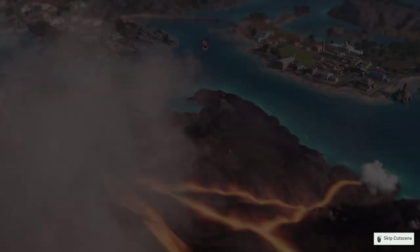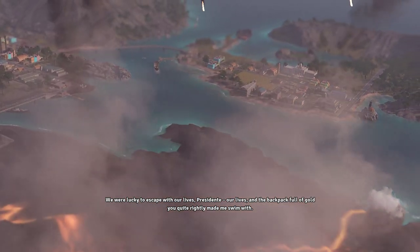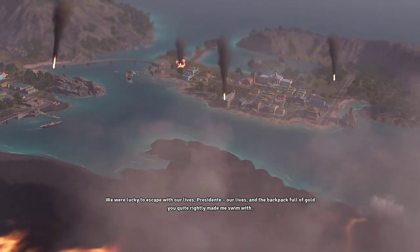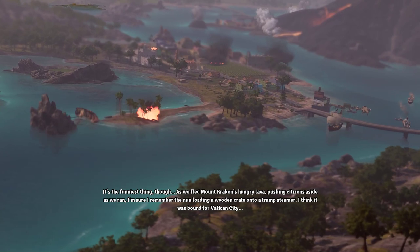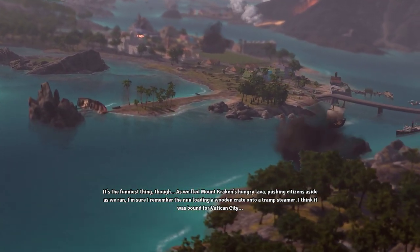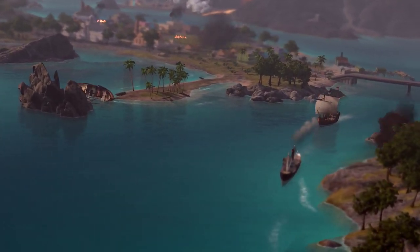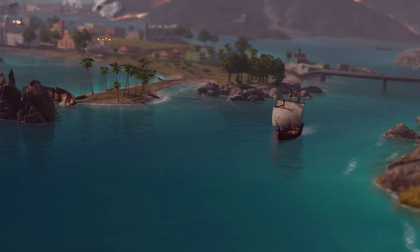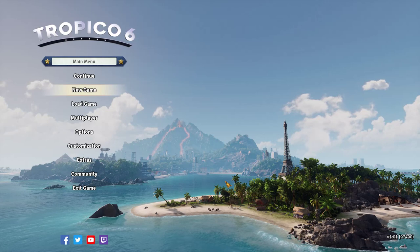Do the thing! Is this the end of the mission? Just as we're being attacked? We're lucky to escape with our lives, Presidente — and the backpack full of gold you quite rightly made me swim with. Our whole place is being obliterated. As we fled Mount Kraken's hungry lava, pushing citizens aside as we ran, I'm sure I remember the nun loading a wooden crate onto a tramp steamer — I think it was bound for Vatican City. So the nun got the Iska treasure. You have done it, Presidente. Alright, that was an excellent little mission. Wish I'd figured out the nun thing sooner.